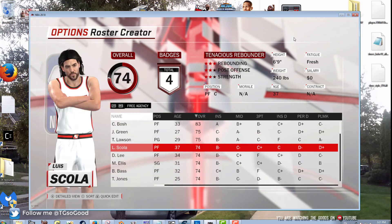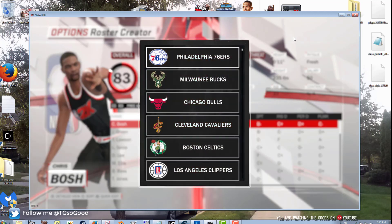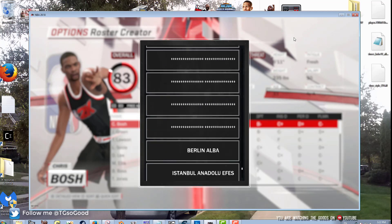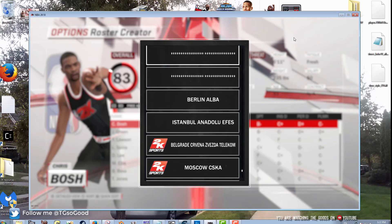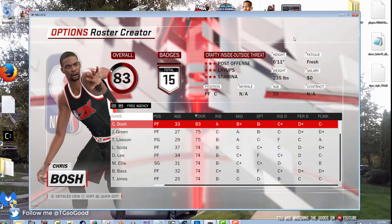Let me get off the creative player screen and get over to free agency. When I go to assign Chris to a team, watch this — I'm going to go all the way down to the bottom, past every team. What are these? All these slots here are unlocked teams — you can do it too if you watch my previous video.